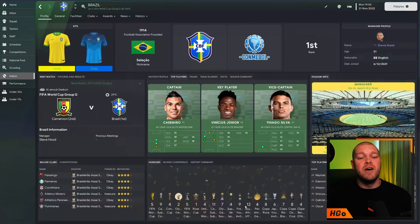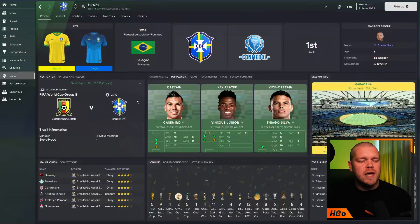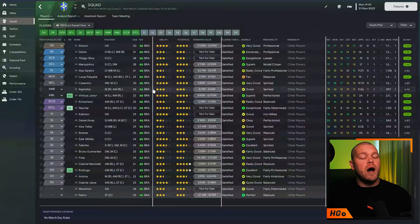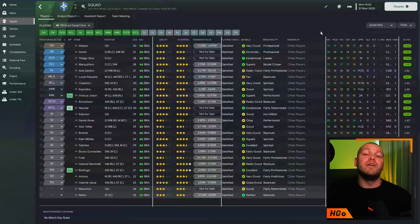That 4-2-4 is actually what GYR has produced. So if we dive into the game, we're here with Brazil — obviously the number one ranked nation in the world. They are in Group G alongside Cameroon, Serbia, and Switzerland. We've got the correct teams ready to go and the tactic has been put in. I have picked their World Cup squad — they're all here with the correct numbers.